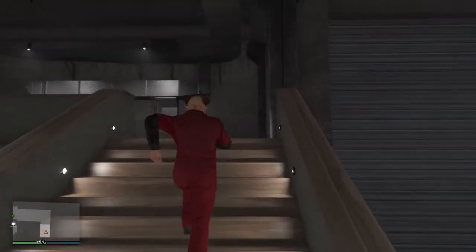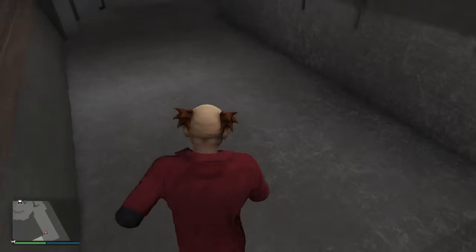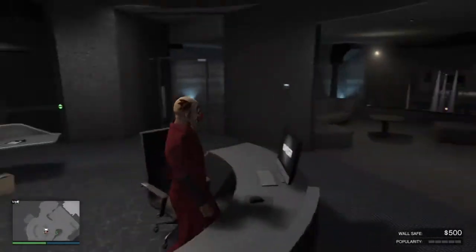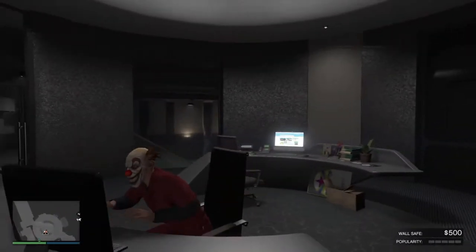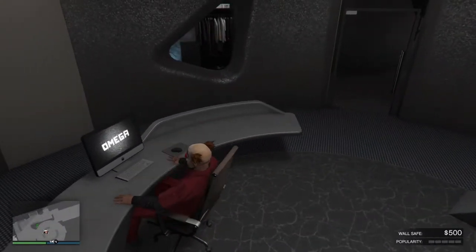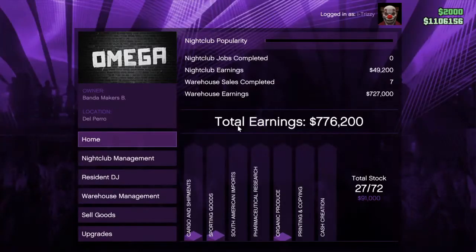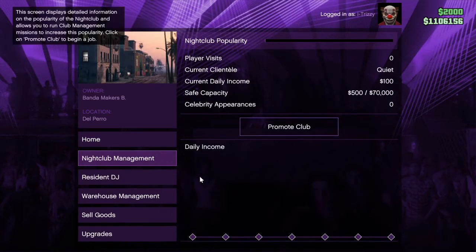Right here we have warped into the nightclub itself and we're gonna go to the desktop located upstairs. You simply walk in — there's a wall safe located in front of us which we'll talk about — but right now let's go over some quick statistics. Just like any other business you have to walk inside, but the only difference with the nightclub is that there are no supplies or stealing supplies; your technicians are doing all that for you.